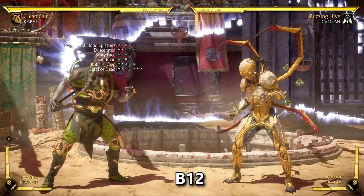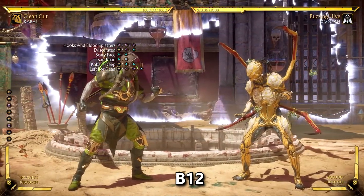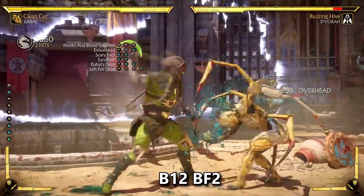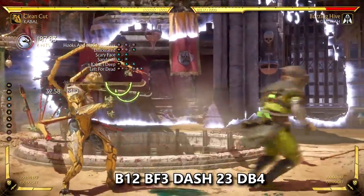Next is Cabal's whiff-punishing string, which has amazing range and combos into an overhead — back 1-2. It has 15 frames to start up, so you don't want to use it to punish your opponents directly. The main use is mid-screen as a punishing tool to punish opponents throwing out mid-spaced attacks. You can special cancel this into nomad dash for some good damage — that's just a basic string but at least 22% damage without any meter.